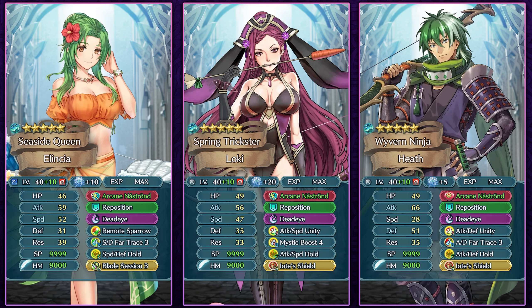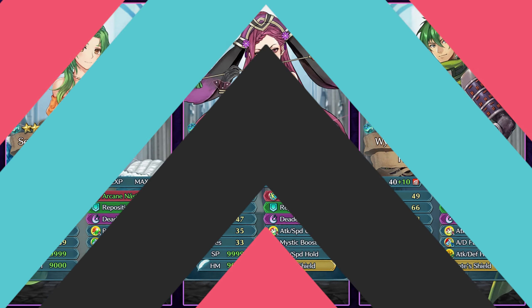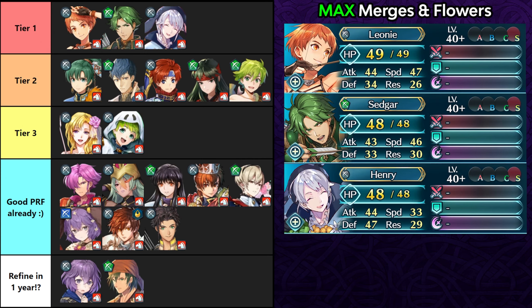Remote Sparrow damage reduction stacking is viable for many bow flyers. Summer Lindsay can run Attack Speed Catch 4 if not using Remote Sparrow. Spring Loki as a bulky fast bow flyer can run Mystic Boost 4 with Attack Speed Hold. Ninja Heath can run the unity skill since attack and defense are his most important stats, then run a Fort Ray skill and Hold skill in slot C. Skill options for bow flyers are similar: a catch skill, a unity skill, or Attack Speed Unity from Rearm Tana with a Fort Ray and Hold or Rain skill in slot C.